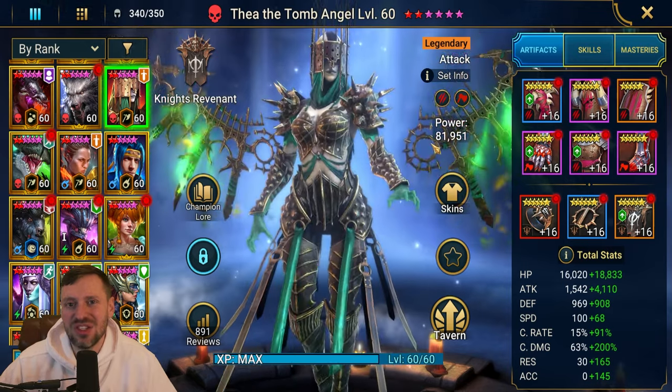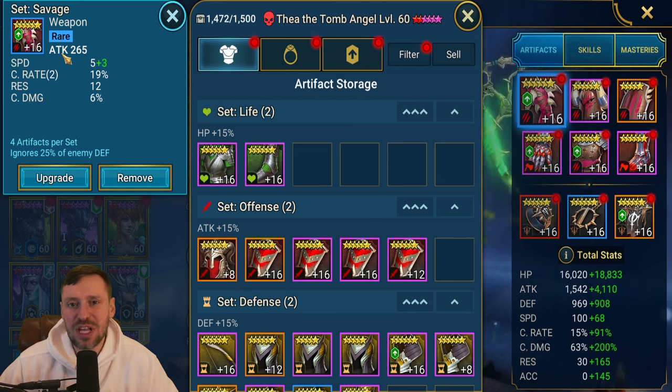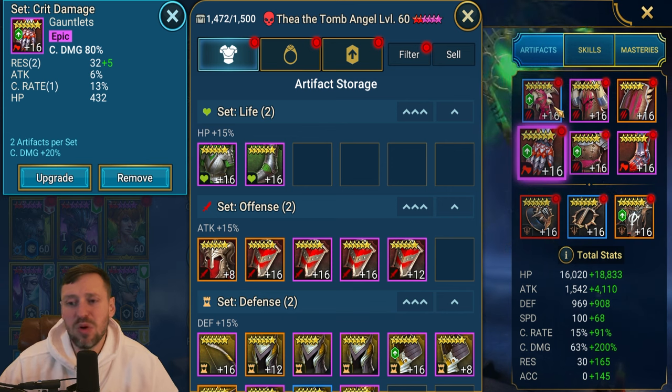For substats, we want to be looking for speed, crit rate, crit damage, attack percentage, and then maybe accuracy if we don't have someone that can fill that role of throwing out hexes for us.